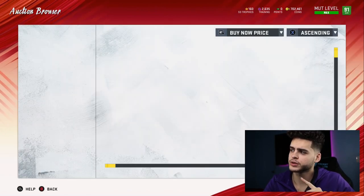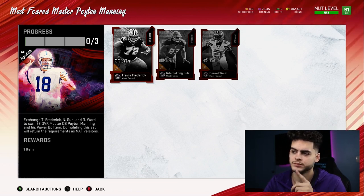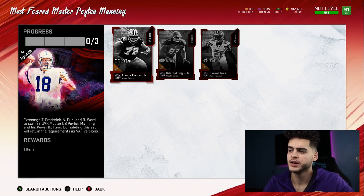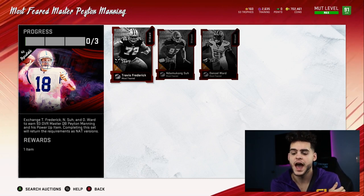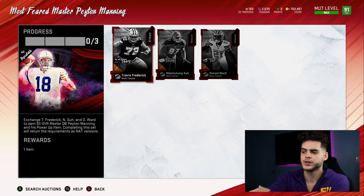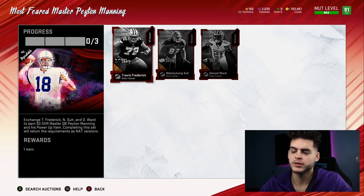For a no money spent team, you're not looking for limited-time cards - you're looking for physical cards to play on your team because money is tight. So this set - you buy all three cards. During the promo, Frederick and those cards were going for about 270 each, so around 810k total to get the set done. But then you're able to sell the master - Peyton Manning. And remember, House Rules always gives us a free player. So if House Rules gives you one player for free, let's say Denzel Ward, you've only got two left to buy.